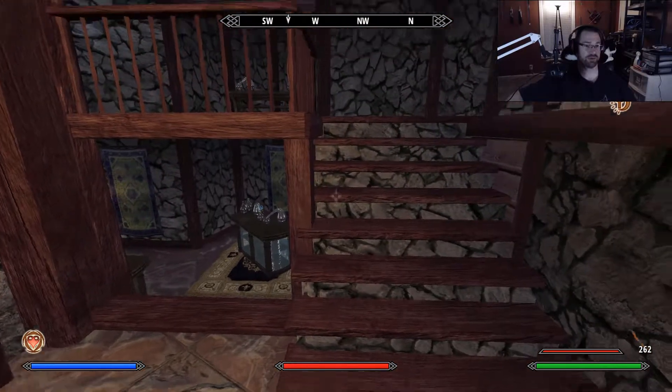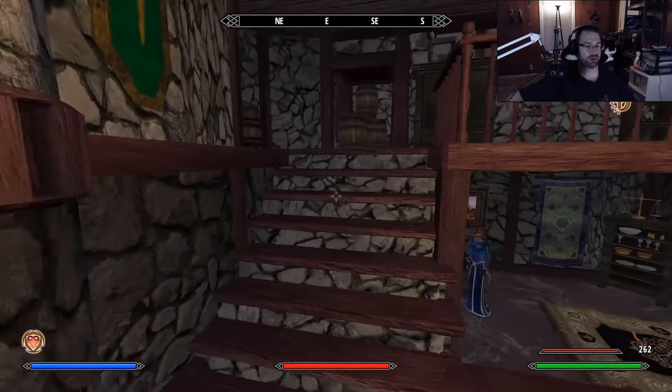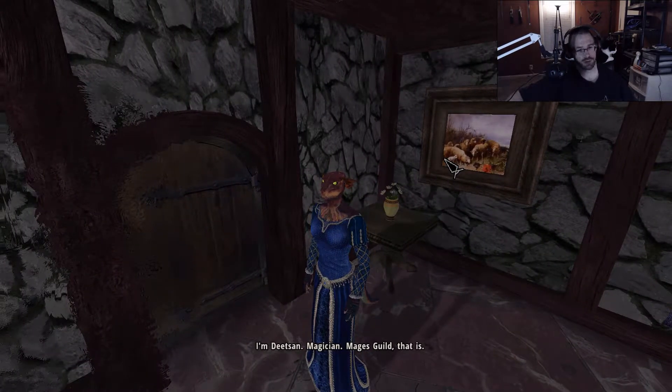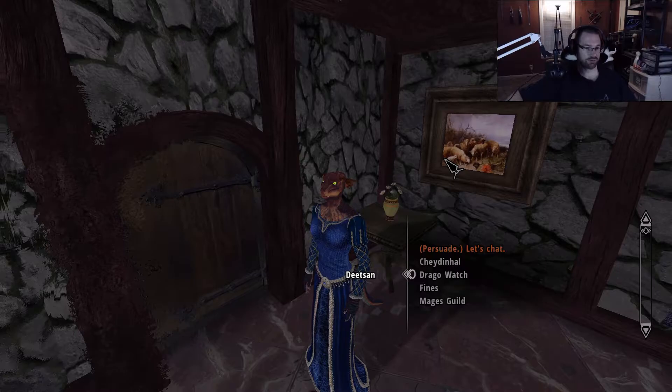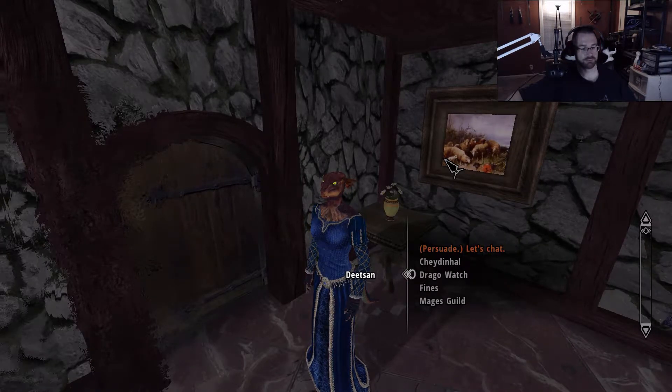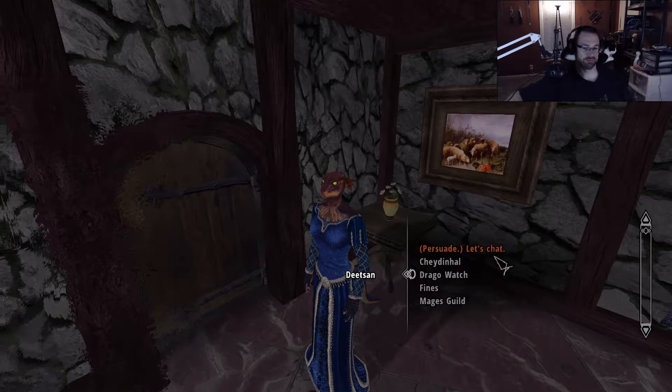I can go anywhere inside the guild hall I want to. You're the person I want to talk to. Hi, Dietzahn. Did you know Teevan? He was a good friend. I miss Teevan. Anyways, I'm going to be going on about Teevan for a while.